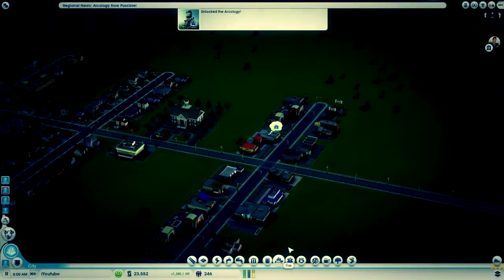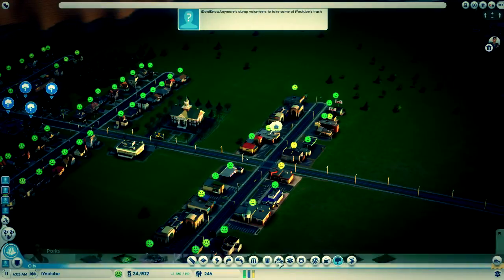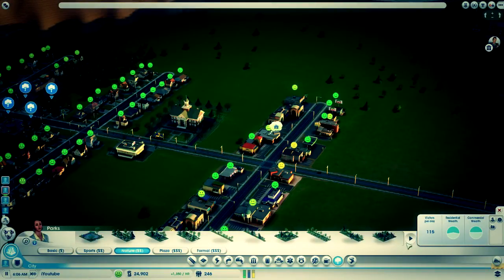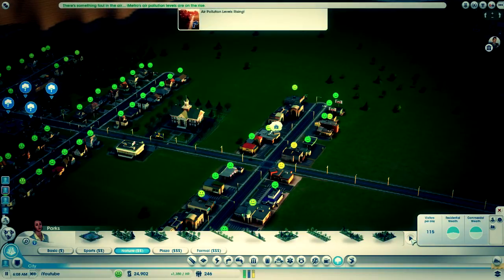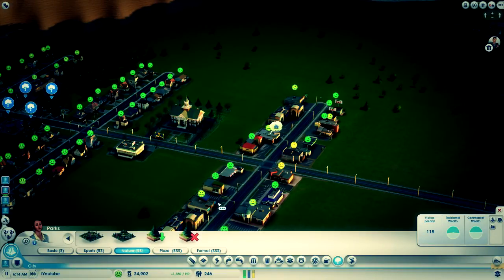First of all, go to parks on the bottom right. Then go to nature and click this elusive next button, which not a lot of people notice. It took me like two days of game time just to notice this. As you can see, you have plant forest and clear forest — pretty straightforward.